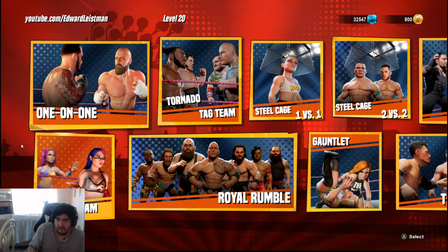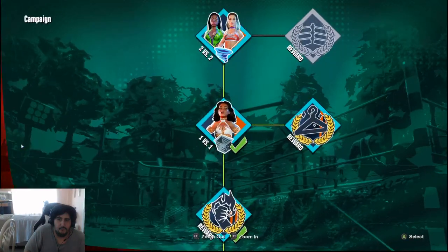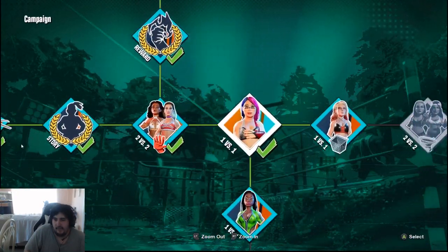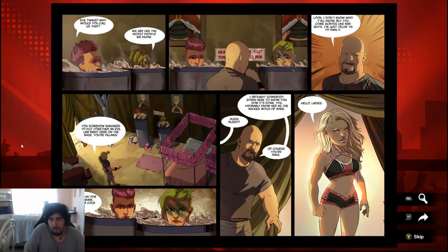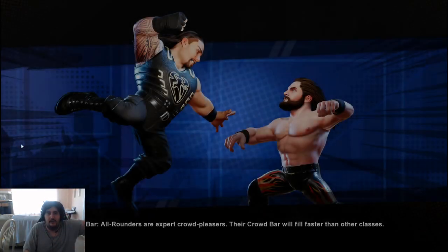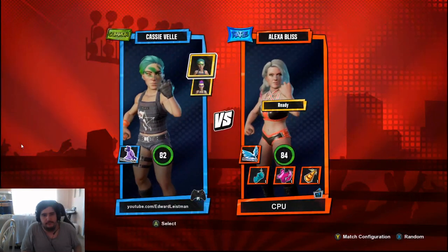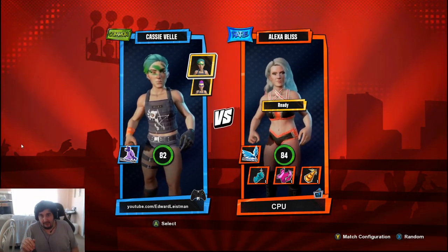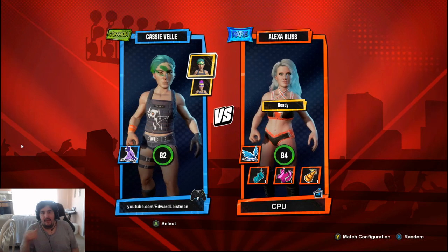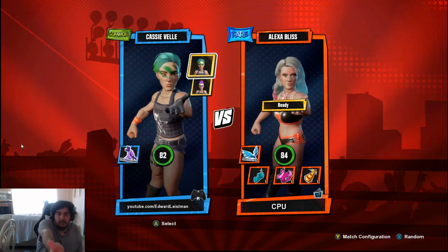This is WWE 2K Battlegrounds — where are the table matches? Overall gameplay-wise I'd say it's good. I enjoy the cage matches a lot. Now, one of my two biggest complaints: the limited move set every character has and the repetitiveness that comes with it. I'm a technician wrestler type and she's a high flyer, but if I picked another technician wrestler we would literally almost have the same move set.